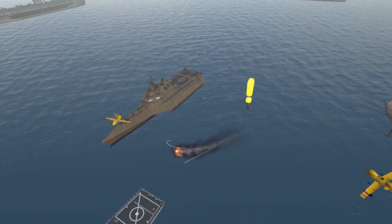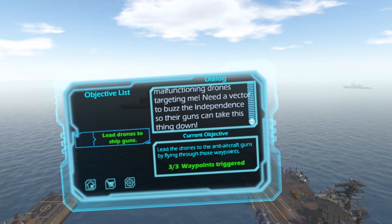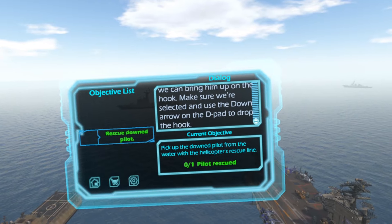Tower, this is Foxbat. We need coordinates for the down pilot. Get us over that pilot and we can bring him up on the hook.